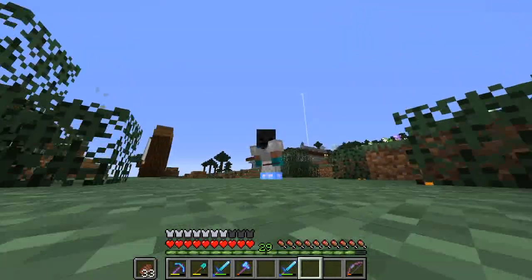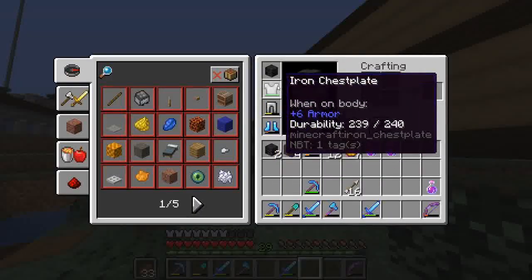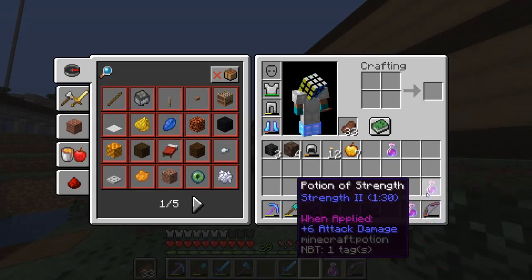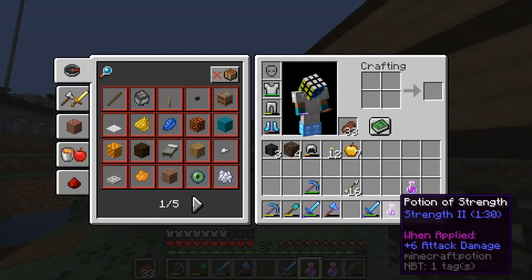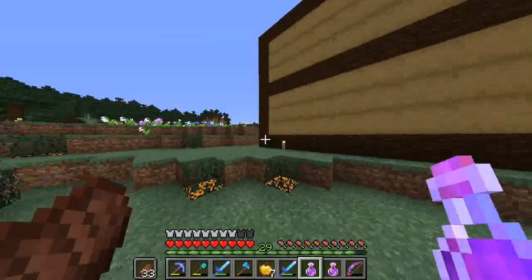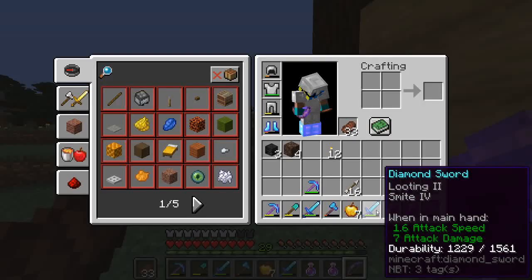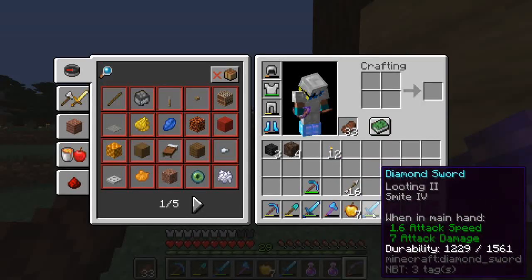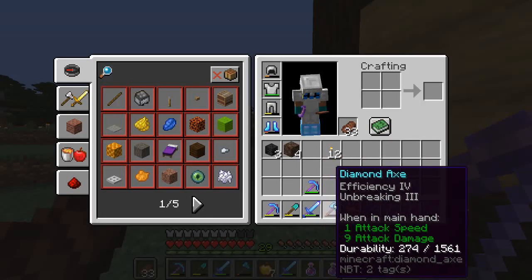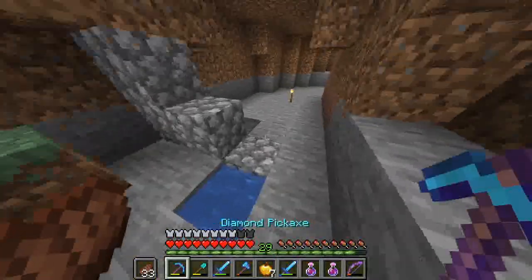We are back from the nether! I've acquired some wither skeleton heads — I now have three of them — plus some soul sand. I have some strength potions ready to fight a wither. I should probably get some healing potions too. I'm going to try it in this gear using my sharpness IV sword — I also have a smite IV sword and you can honestly use either.